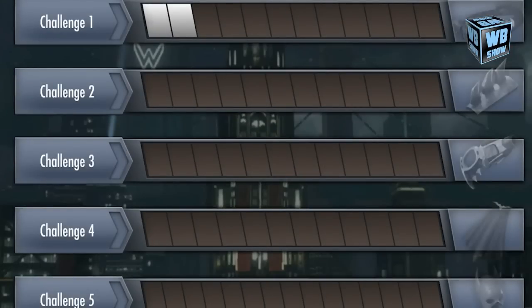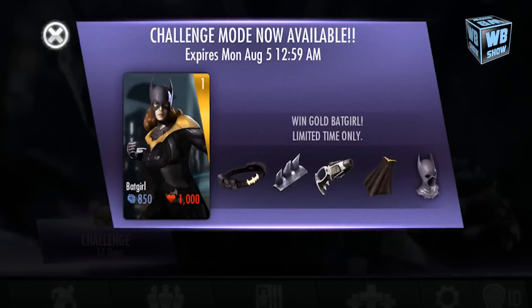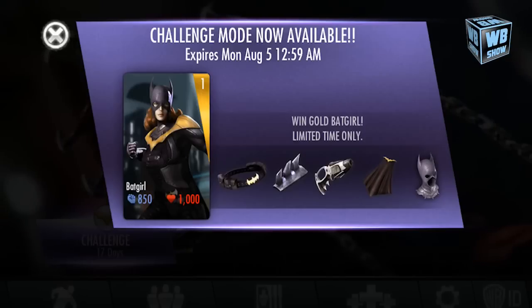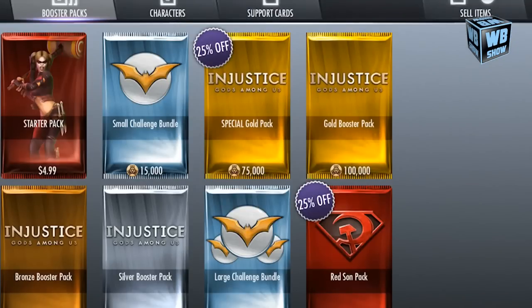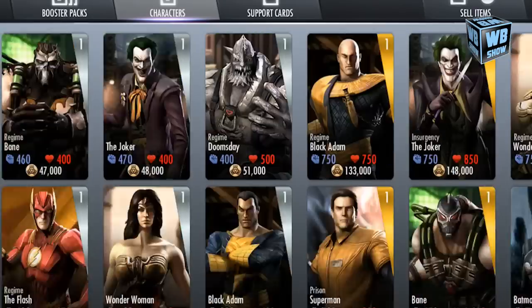Basically you have to fill up all of the challenge mode stuff and collect every item she has, and then you'll get Batgirl. This is Batgirl — her card design is pretty good, she's a gold card. You can probably get her in the gold pack if you buy it. The sun pack is 25% off which is relatively cool.